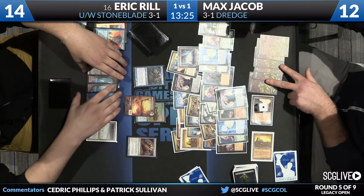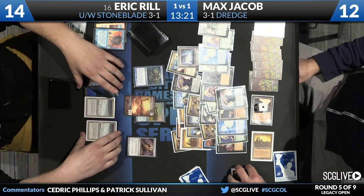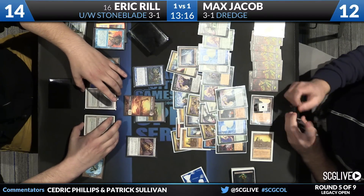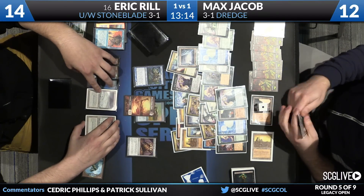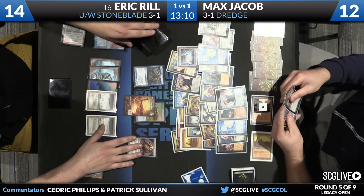There are six Zombies — presents very well on camera. Easy to follow what's going on. That's why I love Dredge — it's all about that viewer experience. Eric Rill does have a Batterskull in play with a Germ Token on it, and also has Vendilion Clique, and then a Sensei's Divining Top that looks like he's going to spin.